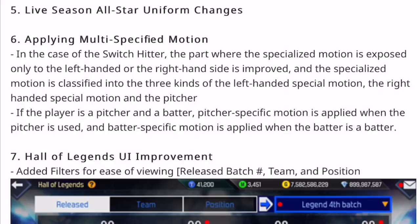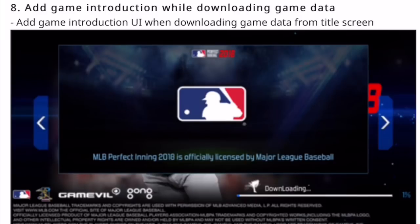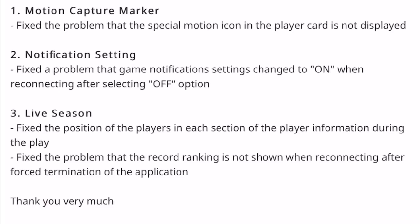They're going to improve the Hall of Legends user interface and you'll be able to sort legends by the batch they were released in. They're also adding a game introduction screen while downloading game data — it looks like a series of pictures you can scroll through. Additionally, they're going to add back motion capture markers, fix notification settings, and fix a couple of issues regarding records and rewards from Live Season mode.